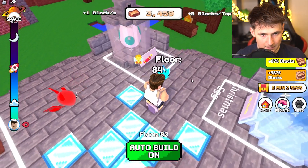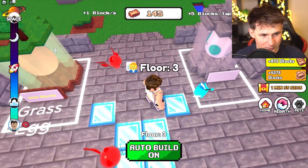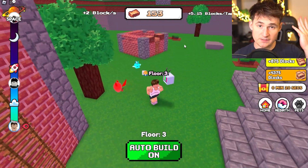We're gonna go back down and get pet number two. Come on, legendary! We got the rare one — that's okay. What happens if we rebirth? Okay, two blocks per second and that is it. That's all we get.